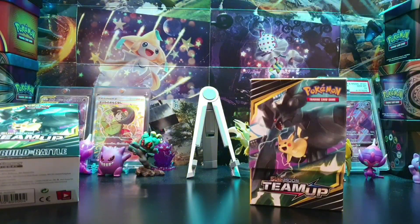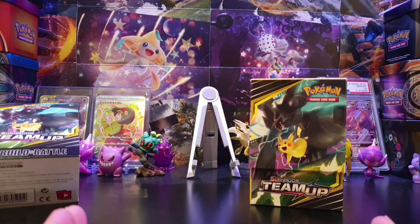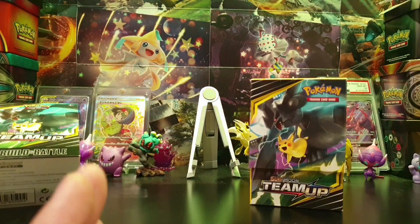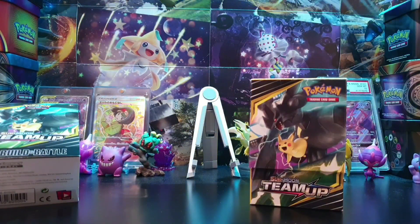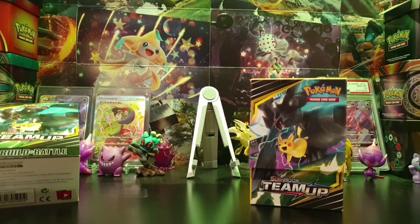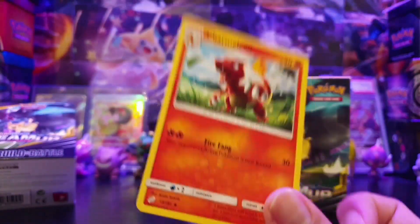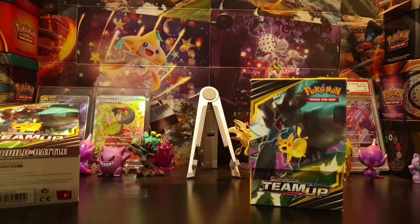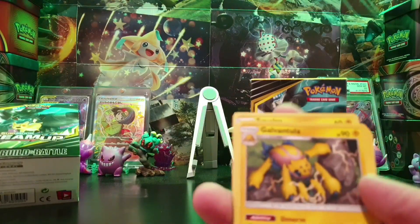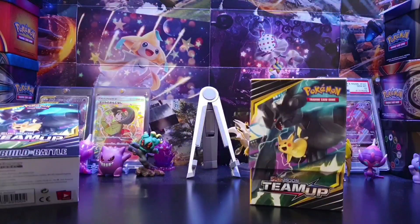You're generally going to have 30 minutes to build your deck, so you've got to be quick. My tip: first sort all your Pokemon out by type once you've opened all your packs. Then start looking at which ones you can't play — for example, if you opened up a Charmeleon and didn't have a Charmander, you can't play that. Put those to one side straight away to start filtering. I pulled a Galvantula but it's a Stage 1 and I didn't have a Joltik, so I had to set it aside.